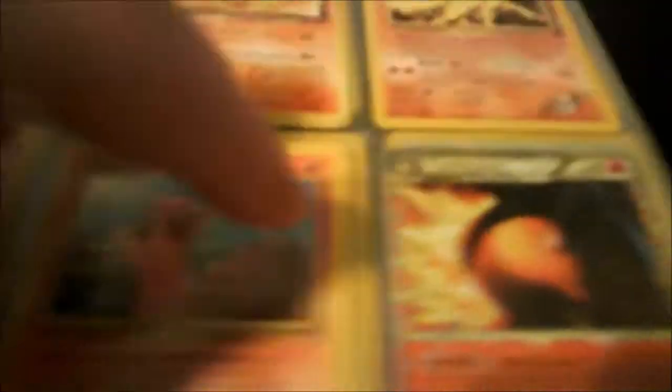Next we have a Blaine's Vulpix, and then we have a really nice Typhlosion right here. You can see it — I think it's really nice.